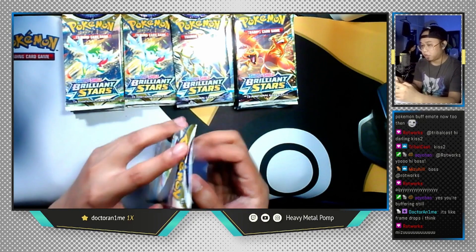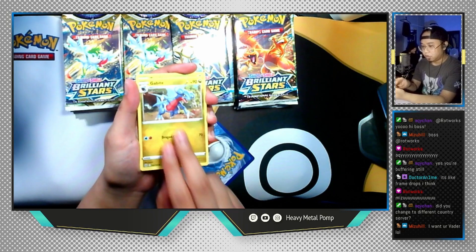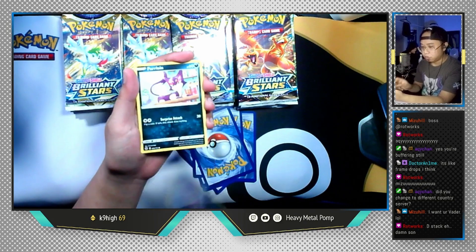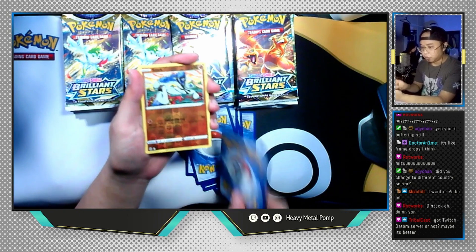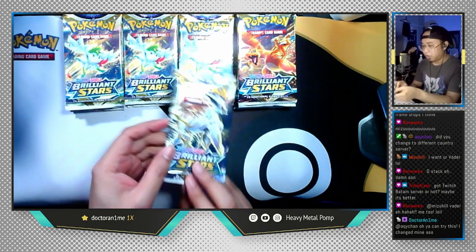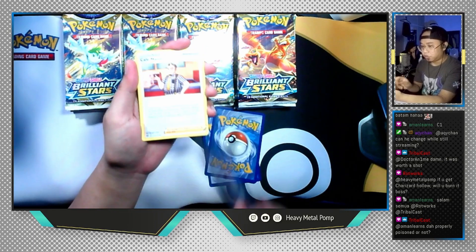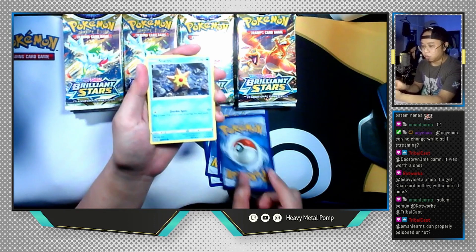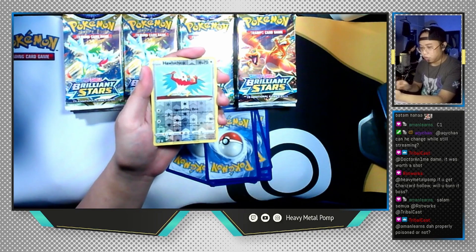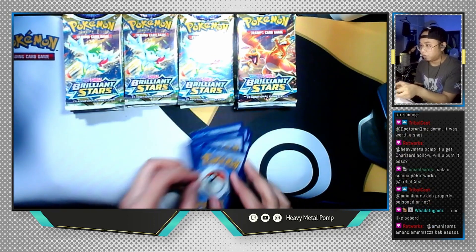Raichu V non-full art — sick pull, I freaking love this! Let's open a Shaymin pack next. Fire Energy, Gabite, Grotto, Berry, Riolu, Starly, Spiritomb, Purrloin, Milcery, a reverse holo Sawk, and the last card is Druddigon non-holographic. Let's do an Arceus pack next. Water Energy, Weavile, Fracture, Café Master, Shroomish, Staryu, Burmy, Sawk, Cherubi, reverse holo Hawlucha, and the last card is Gogoat non-holographic.